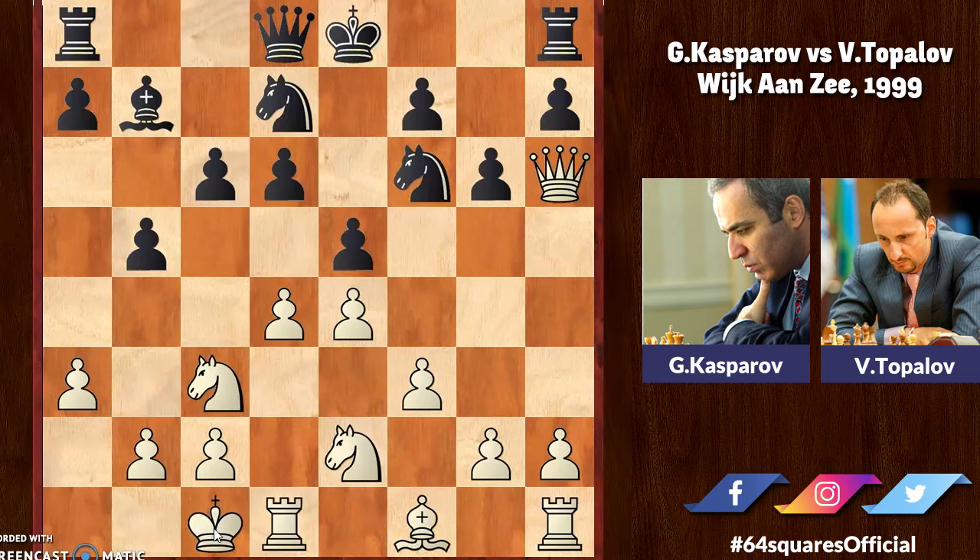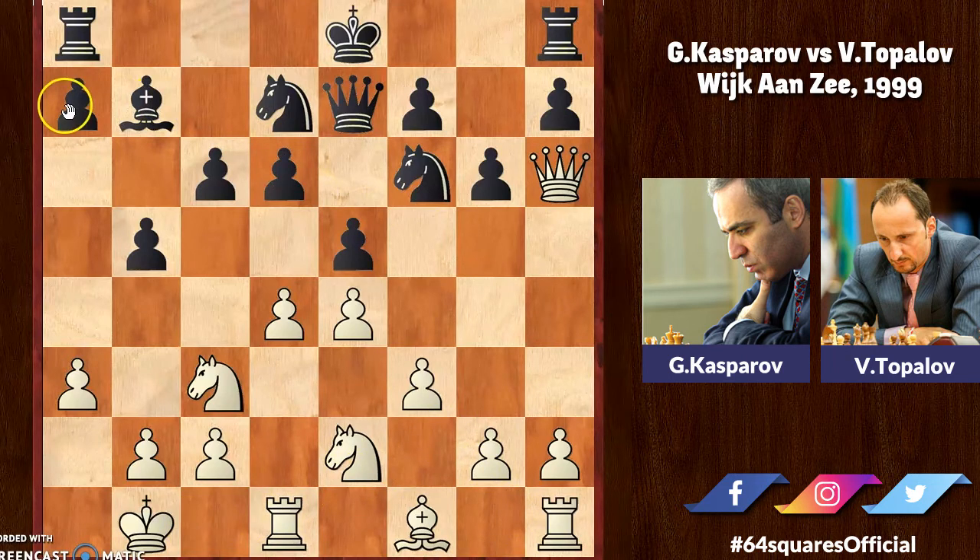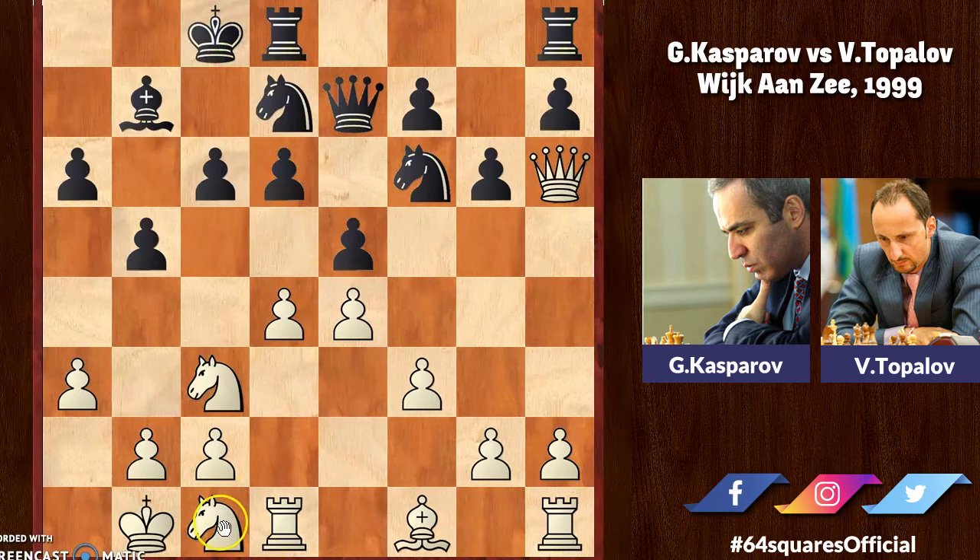Kasparov goes for queenside castling, and then queen to e7 as Topalov also prepares to castle. King to b1 — this move is often played in queenside castling games to secure the king and ward off any future threats from the c-file. Now a6, knight to c1, and Topalov also castles on the queenside. Now knight to b3 — white is preparing to play knight to a5 and pose a threat.